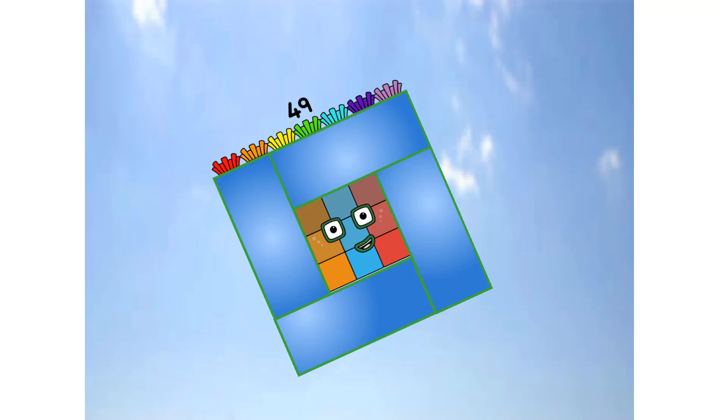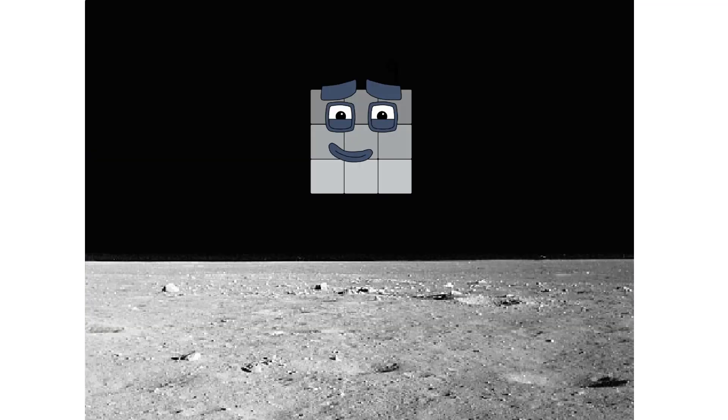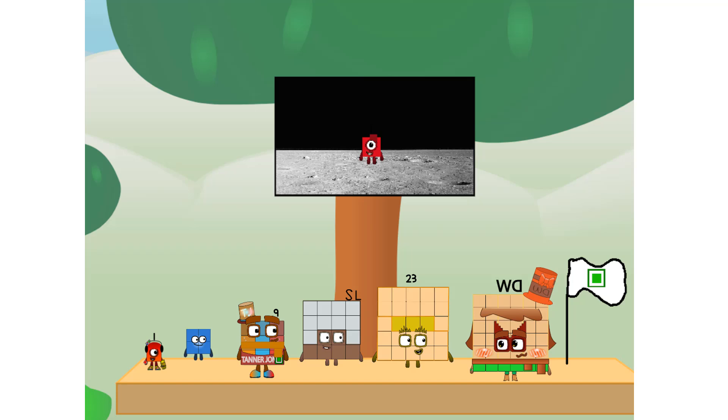Primary launch stage completed. Engaging secondary stage — ah-choo! We've reached space. Second stage complete. Ah-choo! Entering lunar orbit. Launching lunar lander. Ah-choo! The square has landed. We did it! The only thing left now is to plant the square club flag. Number Land, we have a problem — I forgot the flag.